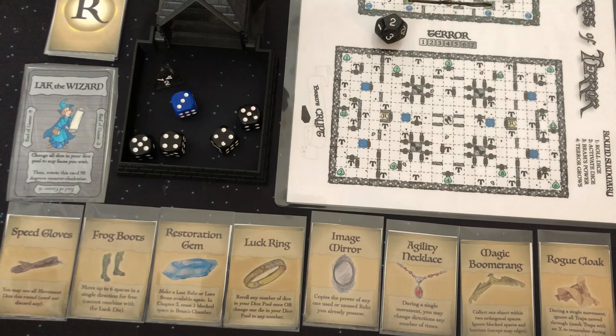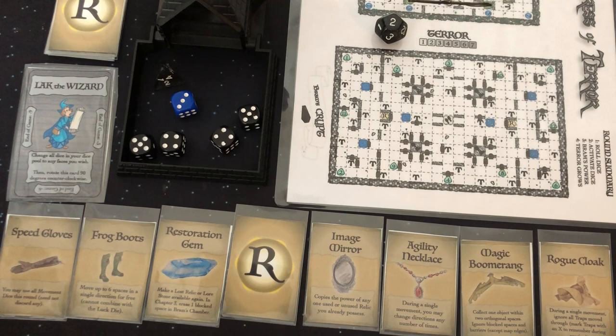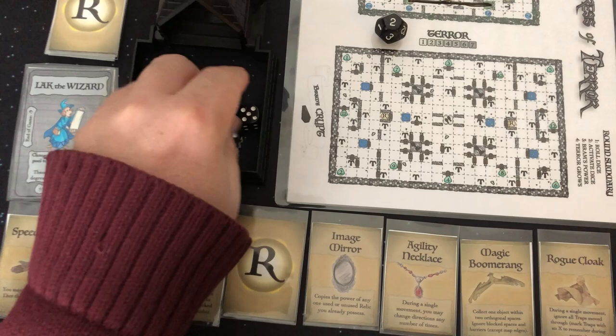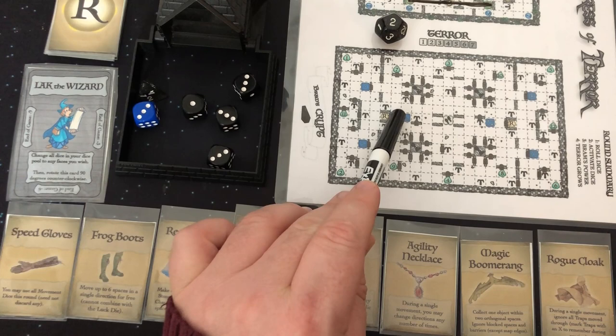I think I am going to use my Luck Ring to reroll any number of dice in my dice pool. I like the orb dice at three and I like two being my modifier. So let's go ahead and just reroll these movement dice. Now we can do three, one, one, two, three, one, two, three — and that gives me number nine.